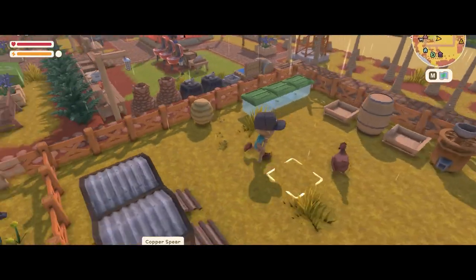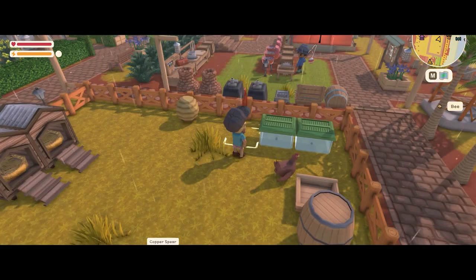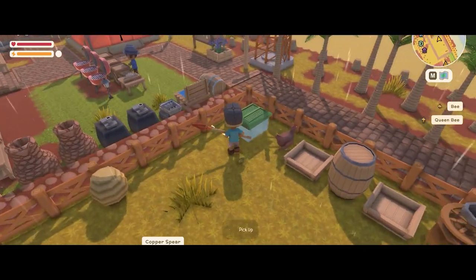If you had your queen bees earlier and didn't have the blueprint yet, you can easily just place them down on the ground. They won't despawn and they'll be kept in a safe place until you're ready to craft.